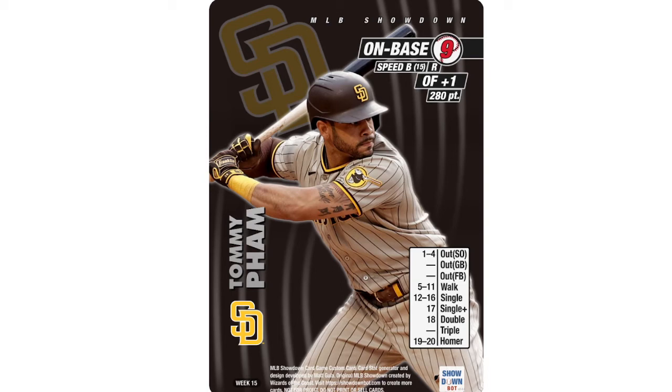Coming in at 280 points is Tommy Pham, and this card really jumps off the page. If you remember last week's conversation about jerseys, this is a Padres jersey I actually like — the pinstripes with a little bit of gray-brown is really sharp. He had a home run this week, three RBIs, a stolen base, eight runs, .733 on-base this week — he's been tearing it up. He's up to .382 on-base for the year with 13 stolen bases.